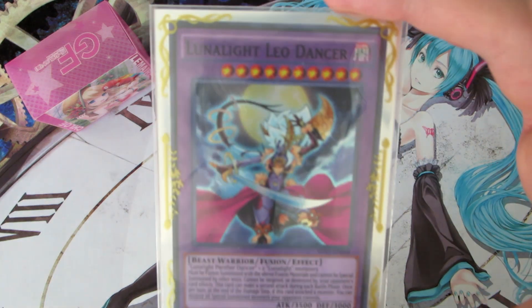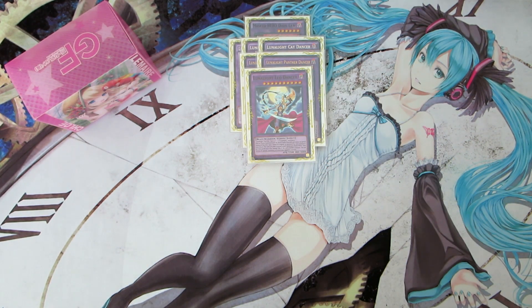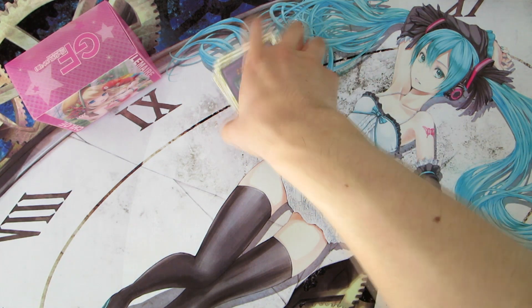We also play one copy of Lunalite Leo Dancer. Leo Dancer cannot be targeted or destroyed by card effects and can attack twice each battle phase, but she requires a Panther Dancer and two other Lunalite monsters to summon. I cut her from two copies to one because with this Odd-Eyes variant I don't summon a second Leo Dancer as often as in my pure variant. If your opponent Kaijus it or gets rid of it, you can add it back to your extra deck with Black Sheep and summon it again, so playing only one isn't a big problem. That's it for the extra deck.